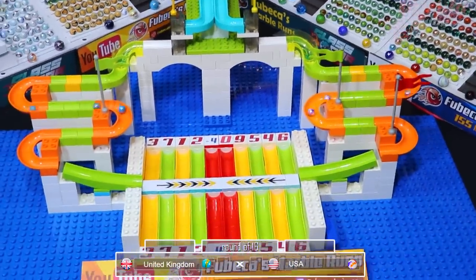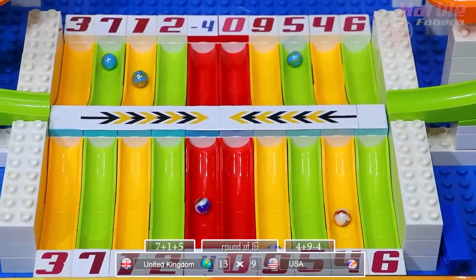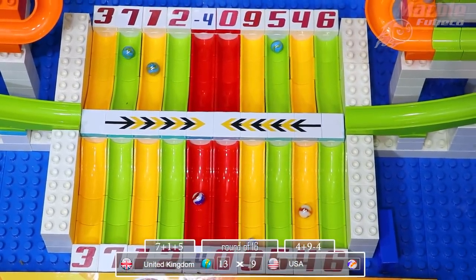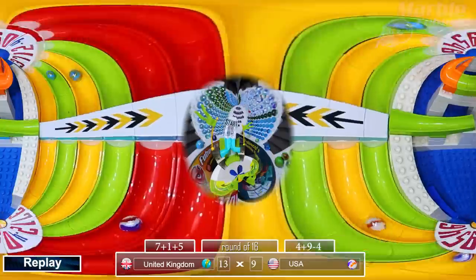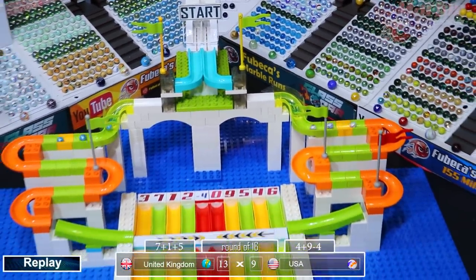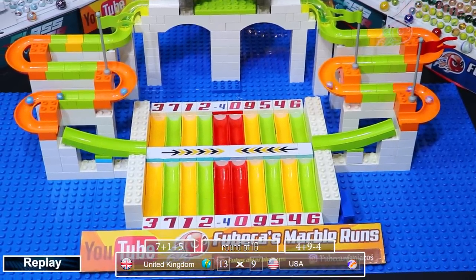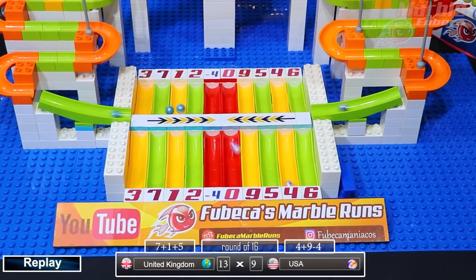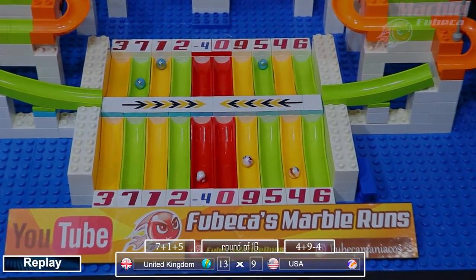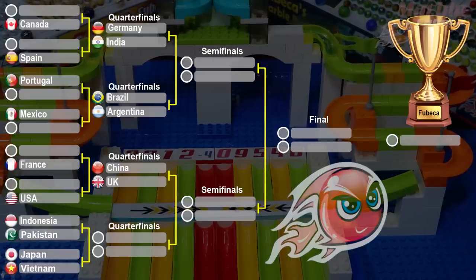Next up the UK versus the USA. USA on the right, UK on the left. The USA gets negative four, and the United Kingdom gets 13 points while the USA only gets nine. So the United States will be eliminated and the UK will advance. That negative four space is really a make-or-break — even though the USA got a nine and a four, since they got that negative four, the other four didn't even count. UK will be going up against China.